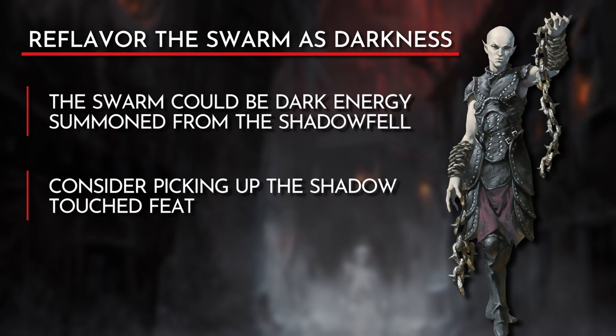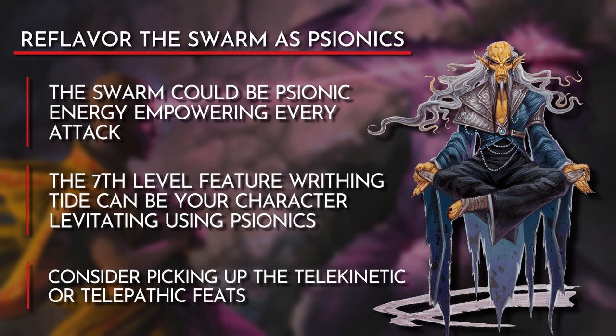Taking the Shadow Touched feat can support this flavor change. Another source of power to consider is changing our Swarm into a form of Psionics. Just as with the Shadowfell flavoring, our attacks are instead empowered by Psionic energy, allowing us to do much of the same. This Psionic flavoring works out even better with the Writhing Tide feature, as the limited flight ability could be our character using their Psionics to levitate. In order to support this, consider taking the Telepathic or Telekinetic feats.